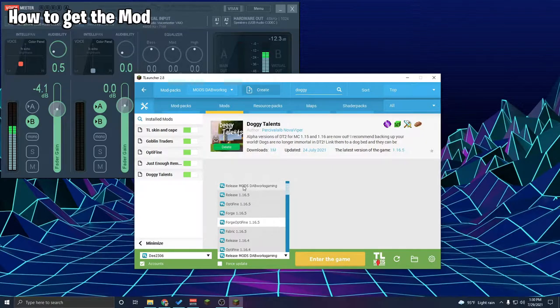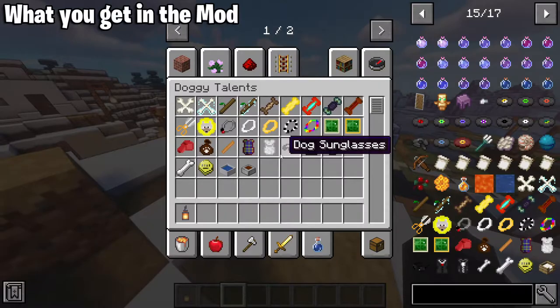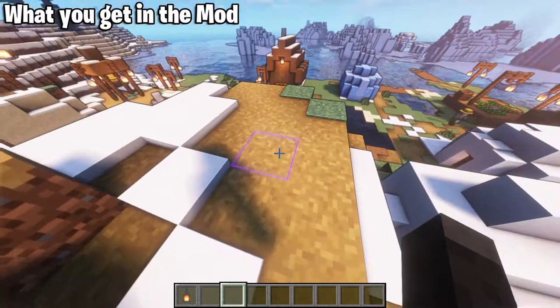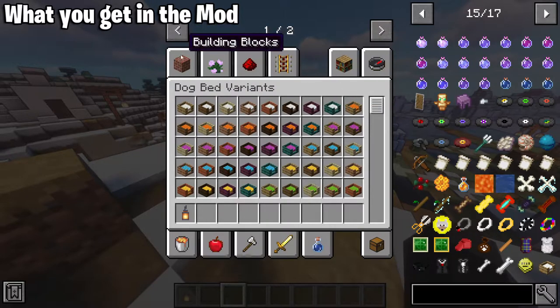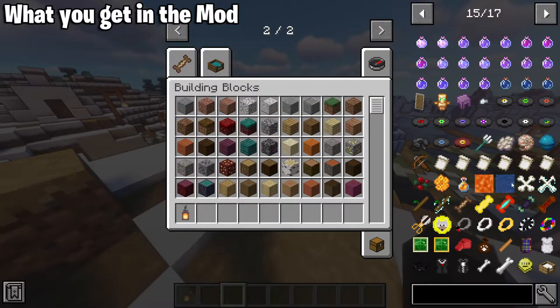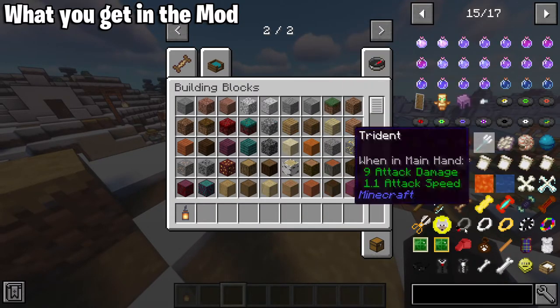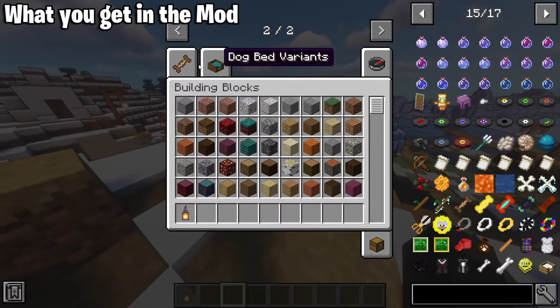Now let's launch the game and check it out in-game. So we're in the game now looking at what this beautiful mod has to offer — Doggy Talents. If you go into creative mode, press E, and push to the side, you'll see a panel. This is called Just Enough Items — it shows you what all the items are and how to craft them. It's a bit of a helper; I like to use it in my videos to show how to create things.